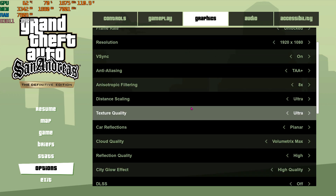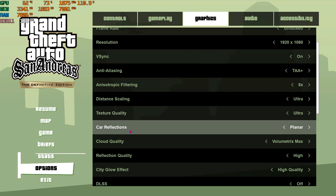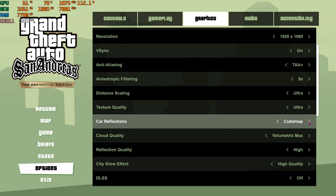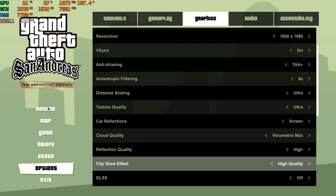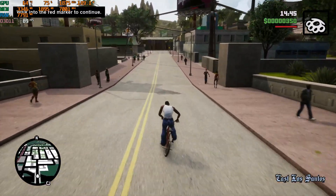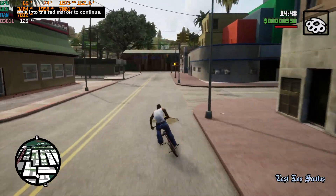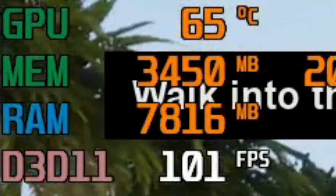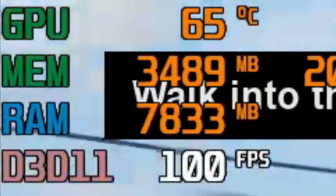The next thing you need to change is car reflections. Most of you will have it set to planar, cube map or something else, but you need to set it to screen. Screen will minimize the shaders of your vehicles, instantly giving you better FPS in game. As soon as I apply screen shaders, you can see an instant FPS boost in my gameplay.